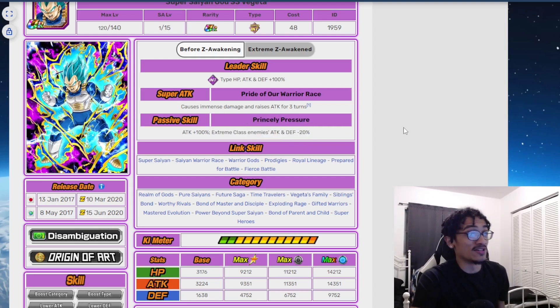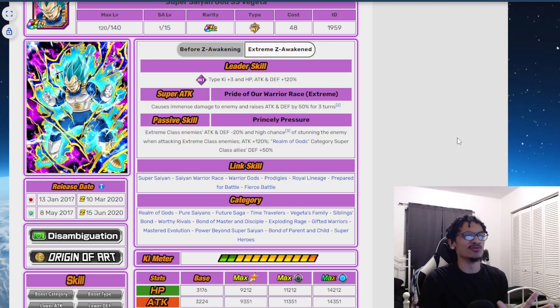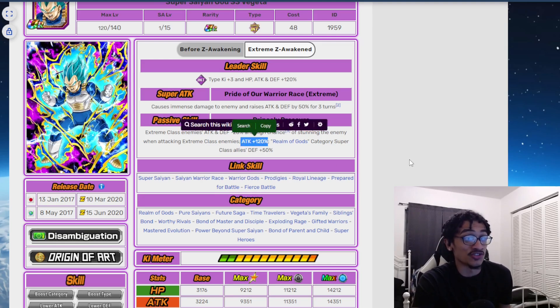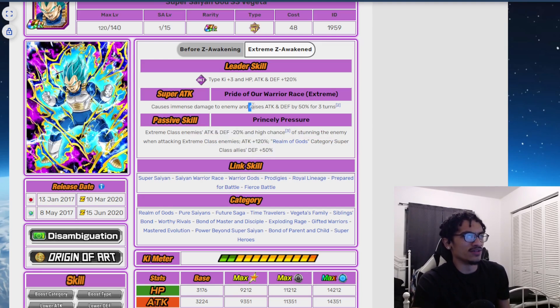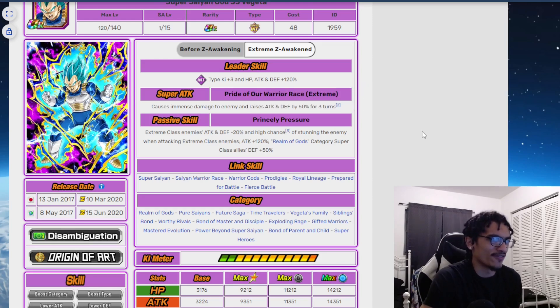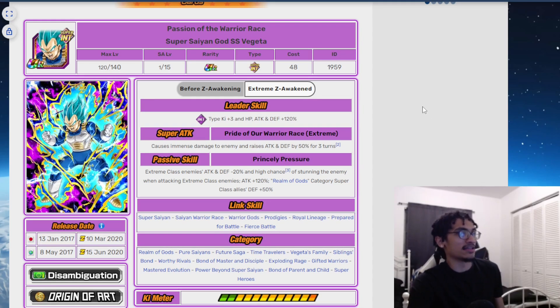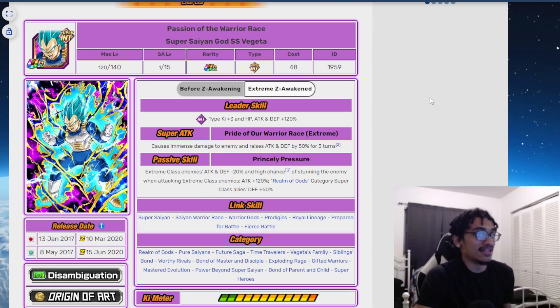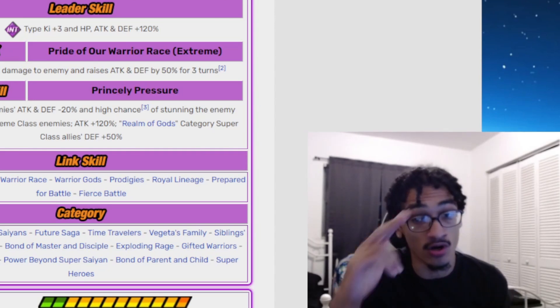What's bad about him post-EZA is the fact that he didn't start out with 120% defense alongside his 120% attack. Technically he has 50% defense but that's not enough - they relied too heavily on getting the 50% attack and defense raise for three turns on a super attack. But that's really all there is to say about this Vegeta. He fit perfectly in his meta - that 300k attack stat is good. It's just that Trunks' 700k attack stat blew me away. I appreciate you guys watching, I'll catch you next video.